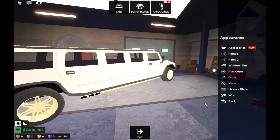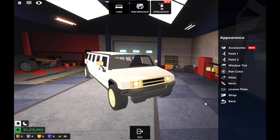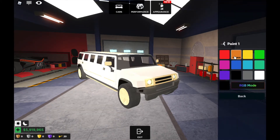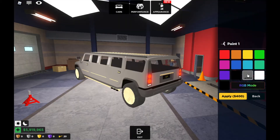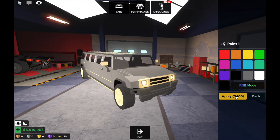Next I'm gonna do a paint job. I'm not sure — the paint job should be something like this, or maybe... whoa, this might look great for VIP. I'm gonna pick this color, it looks great. There you go, got it!